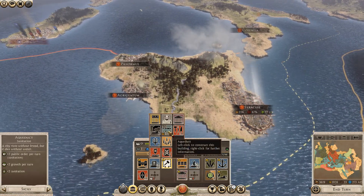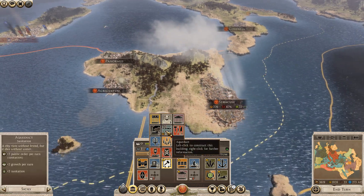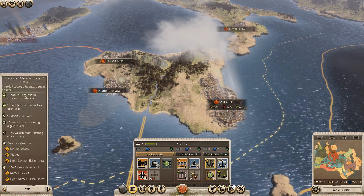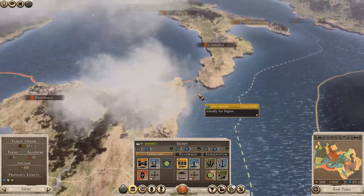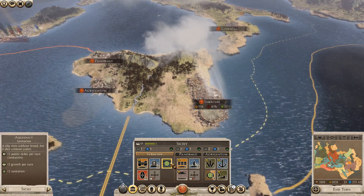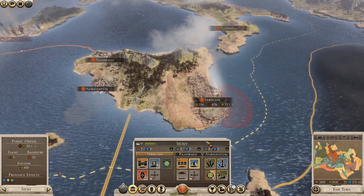In the main settlements, which are the ones that have the walls, you can build aqueducts and stuff, which means you can get sanitation that way. I usually think that's the way you have to build them in the game. Because barbarians, they get wells in any of their settlements. But for whatever reason you can't do that with any of the Roman or Latin cultures, which is a bit strange.